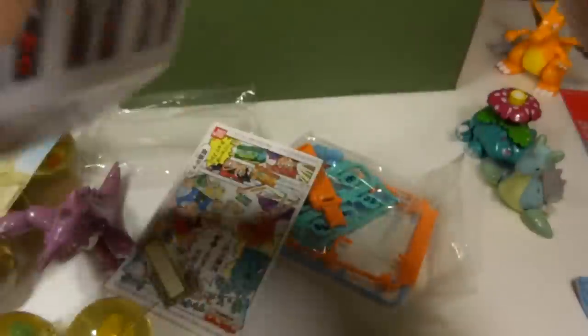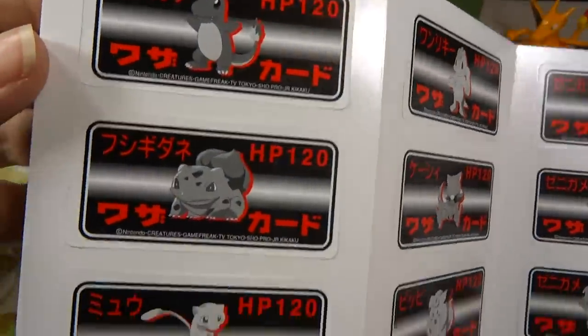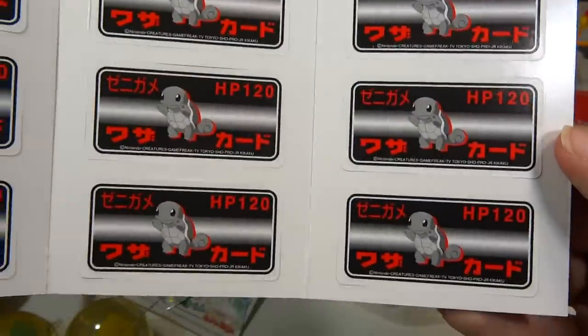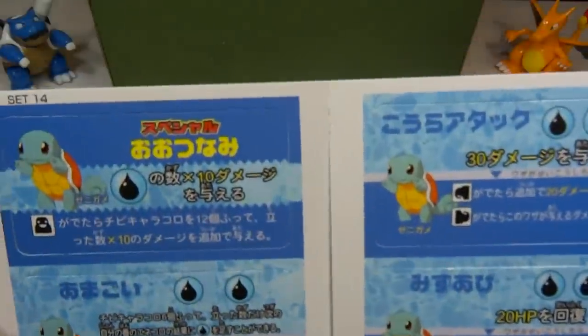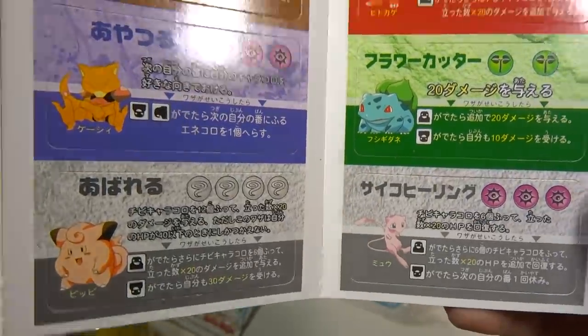These are like a thin cardboard — little punch-out cards. There's one in each of those. And then there's a whole bunch of Squirtles. I don't know why you would want six Squirtles and only one of these, but that's the way it is.